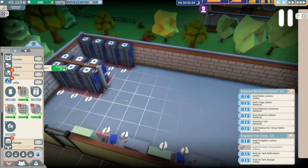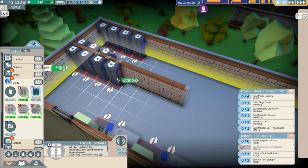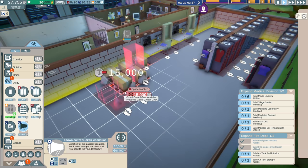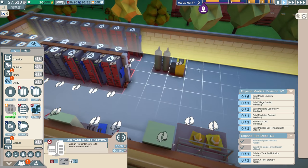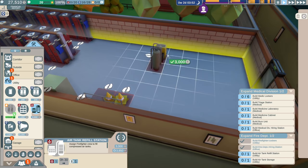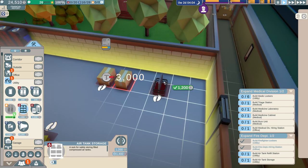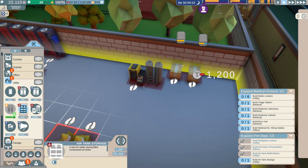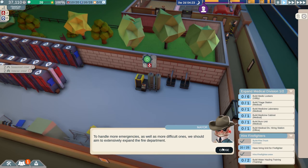We've got the crowd control unlocked already — that's for the police, so we'll add that. Then there's an air refill station for the fire department — let's place it a little further down because I'm pretty sure I'm going to expand those lockers. We'll give them two tank storages over on this side. That is looking pretty good.